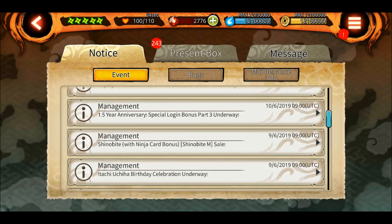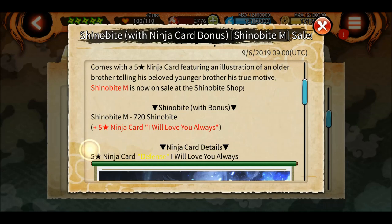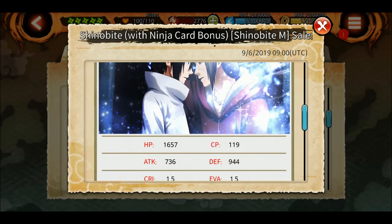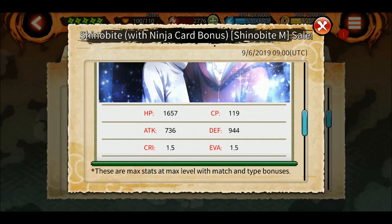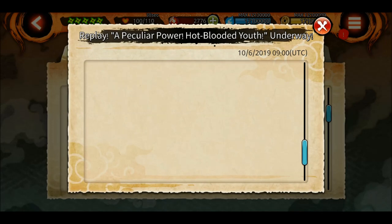For new players, they are giving out 200 hero fragments so you can max him out to six stars, which is really good. Also, there is a new card — if you buy 720 shinobites you get this defense card, EXP and defense, which is nice.